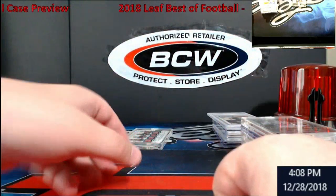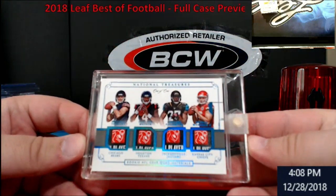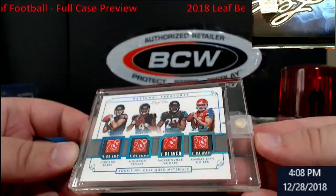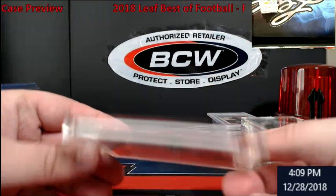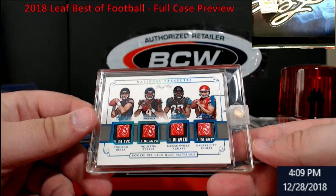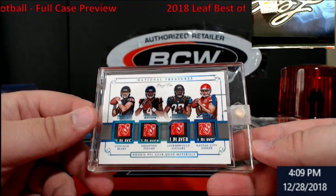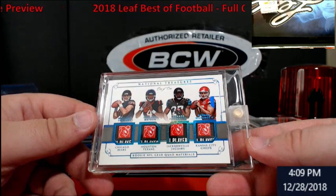And the 1/1 — I'm really in shock on this thing. Look at those tags: Mahomes, Fournette, Watson, and Trubisky — freaking insane. I'm going to have to tweet that out to them. Guessing it's a couple hundred, maybe $300 up to $500 — I don't know offhand. Watson, Trubisky, Mahomes — Fournette's not your top player on there, but still really, really good. NFL gear tags — wow.